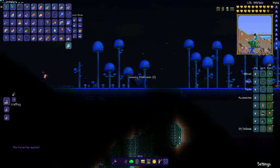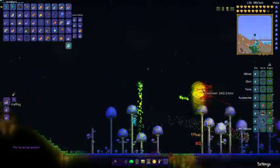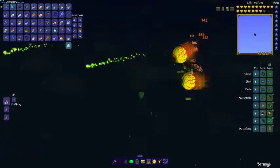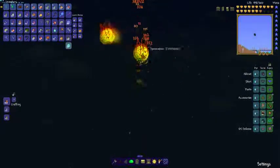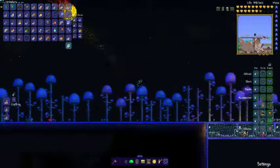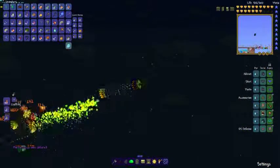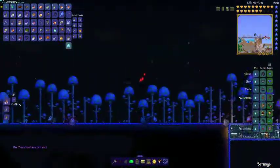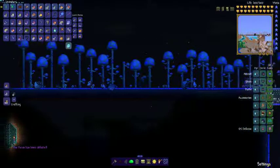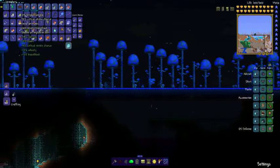Let's move on to the Twins. As you can see, that took out the first Twin very quickly, even though I missed half the time. There goes the Twins. The Tsunami Bow is super good against the Twins, and not as effective against the Destroyer — the Stinger is what's really good against the Destroyer. I'll have that in another episode.